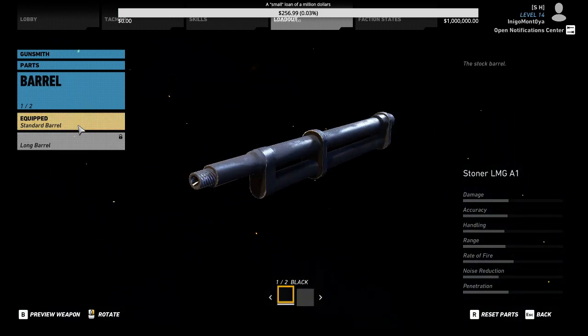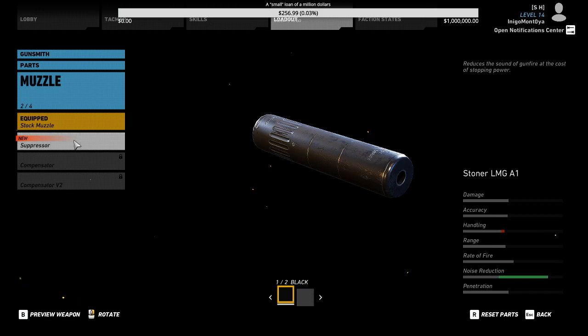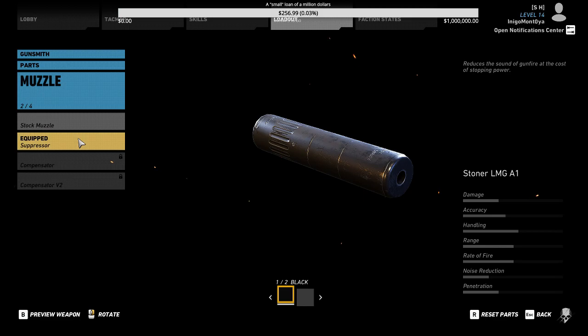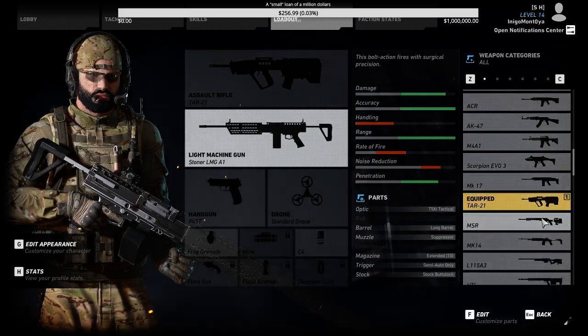Barrel: standard and long barrel — I don't have it unlocked. Muzzle: this one can actually be suppressed — this is the first LMG that I've seen that can actually have a suppressor on it, so this is kind of cool. There's a suppressor and two compensators. I'm going to put that suppressor on it.